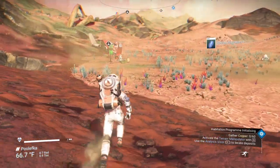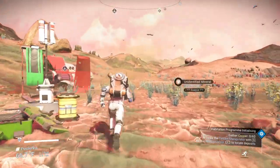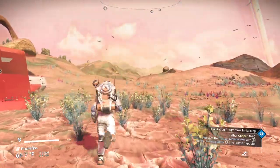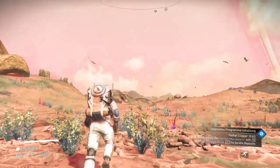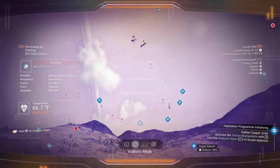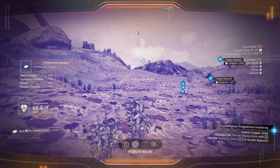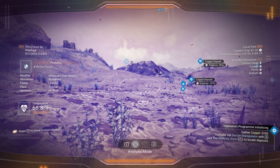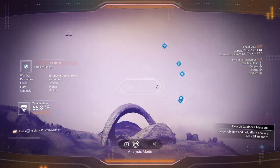Next we need to get some copper. Copper allows us to make chromatic metal. The planet is 66.7 degrees, so it's actually a comfortable temperature to reside in. Looking at the top left, it has infrequent dust storms, so we can have storms once in a while. It has numerous resources, limited fauna, typical flora, and minimal sentinels.